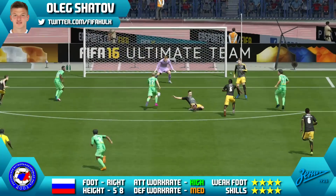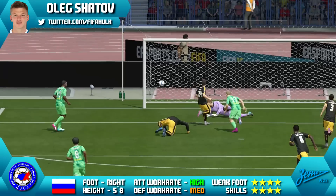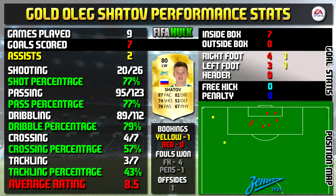He had a pretty impressive goal record from the left wing position. Looking at his performance stats: in 9 games he managed to bang in 7 goals and grabbed 2 assists. All stats are on the left, goal information on the right, and that bottom right is a position map showing goals scored and where assists were created from.